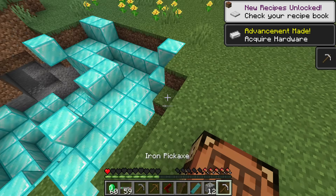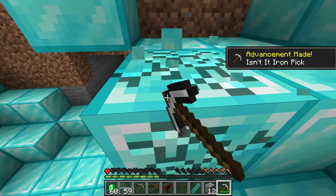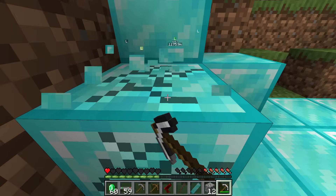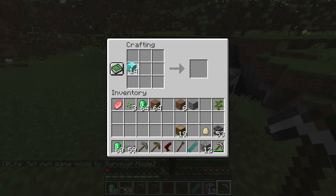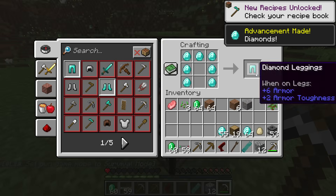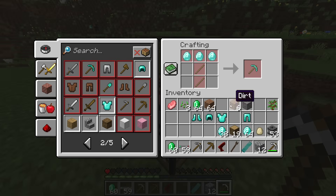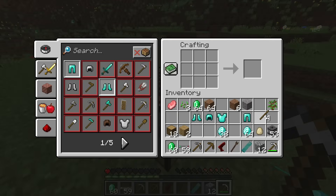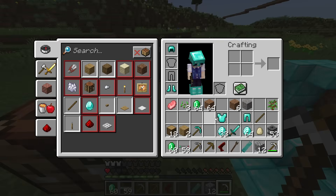Now I can turn this into an iron pickaxe and finally find those diamond blocks! I could make myself a full suit of diamond armor just from mining a few of these. I'll get just enough to make a full suit of armor, a diamond pickaxe, and a diamond sword. I put all 14 diamond blocks in and boom — two stacks of diamonds! Diamond pants, diamond boots, a diamond chestplate, and a diamond helmet. Let's go! Diamond sword and diamond pickaxe — now we are in business!